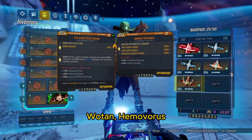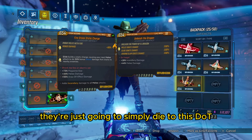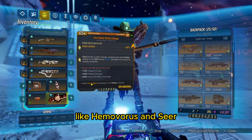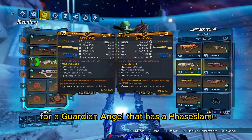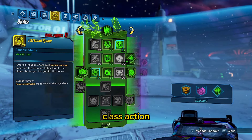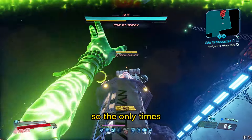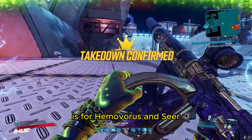Wotan, Hemovorus, Scourge, Anathema, Seer — they're all going to die to this DoT damage as long as you're holding the Guardian Angel in your hands. For really tanky bosses like Hemovorus and Seer, I recommend swapping to a Guardian Angel with a Faceland Melee Damage Increase anointment and swapping your Action Skill to Fracture. This is going to proc that super powerful anointment and basically one-shot any boss.